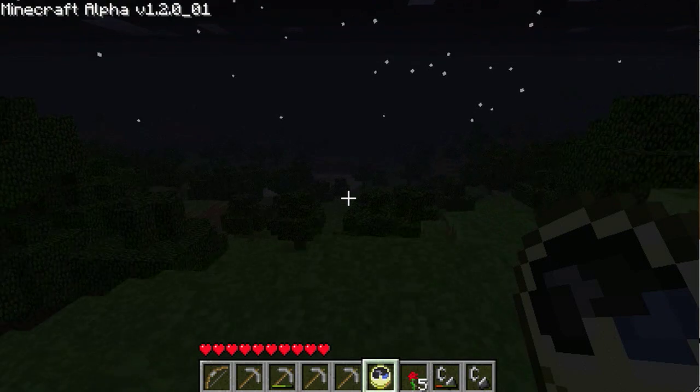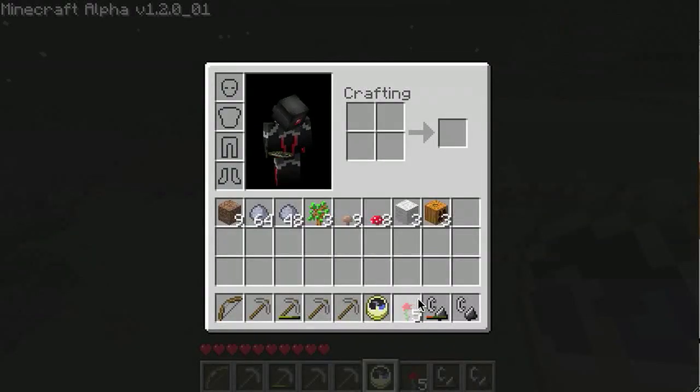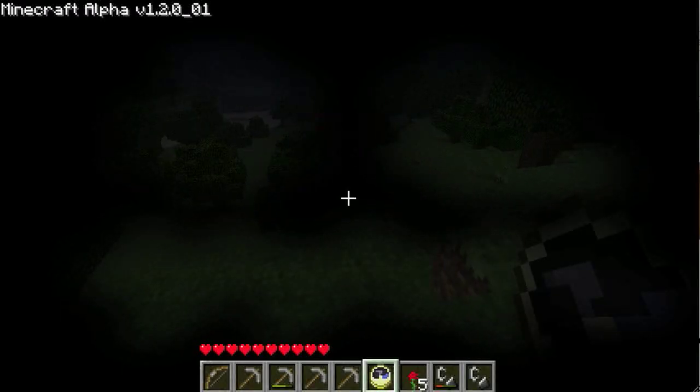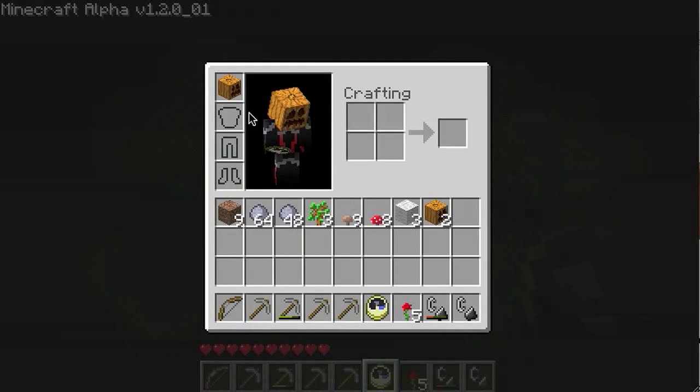What they really do is you can wear them as a helmet and they give you no additional stats — they're just kind of there for looks. You can also place them just for decoration, and you can add a torch to them to make them a jack-o'-lantern.